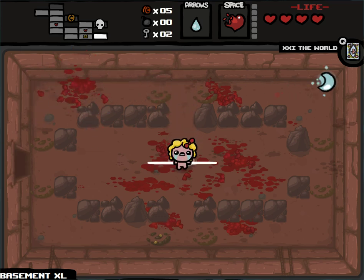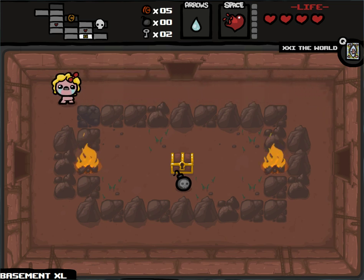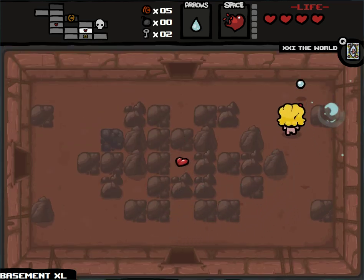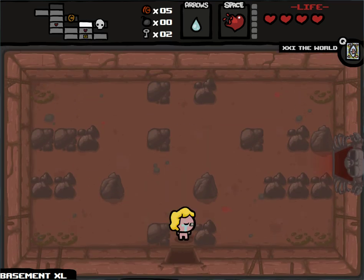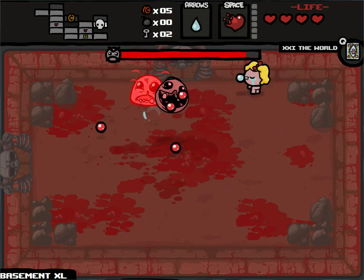Well, there's my second key, and I have magically chosen the completely wrong direction for both item rooms. Why not fight a boss? Maybe it'll give me something — I don't know, anything. Maybe it'll be the Fallen, that'd be terrible. Monstro! Double champion Monstro — not too hard.